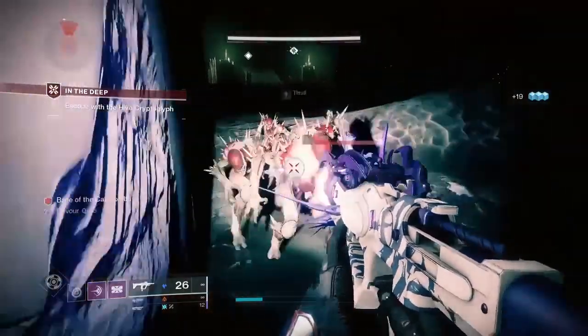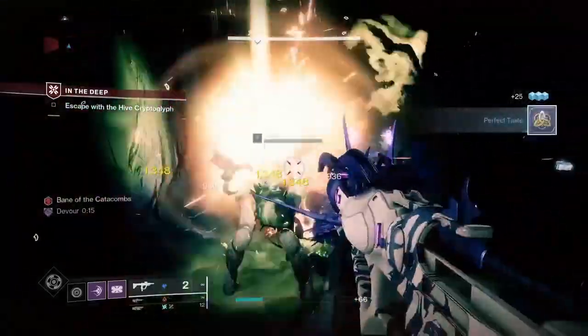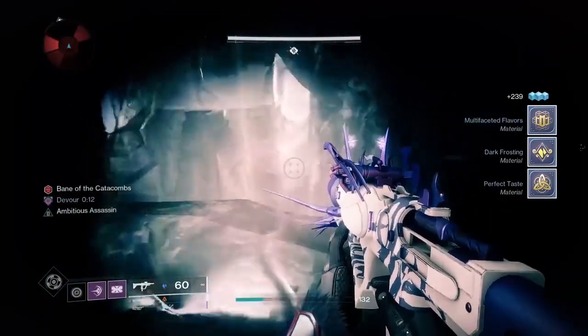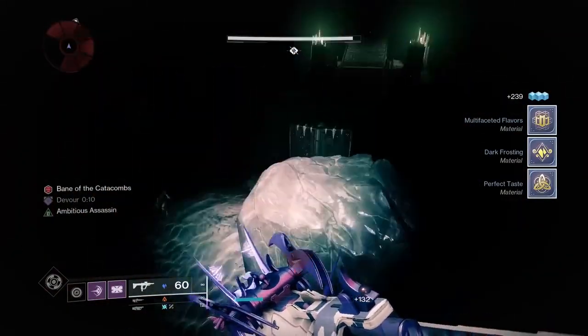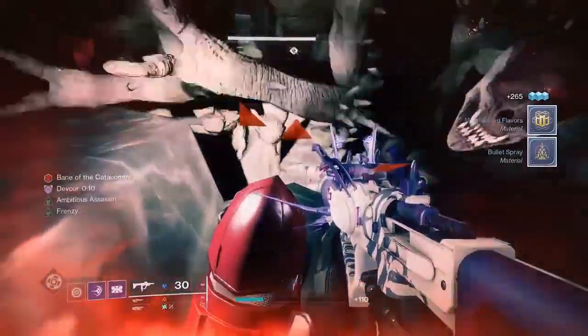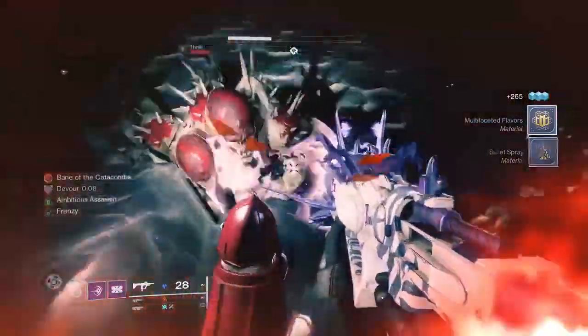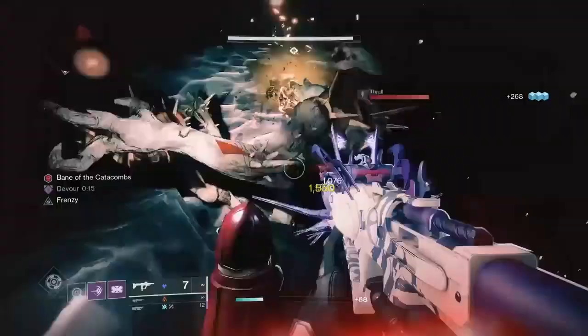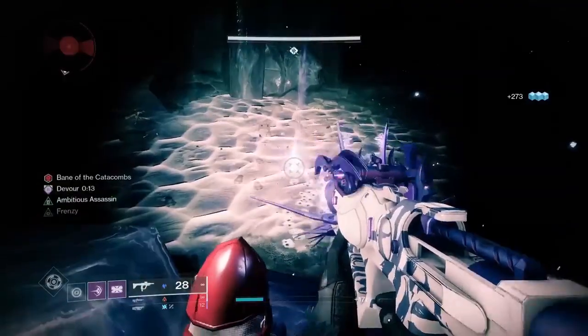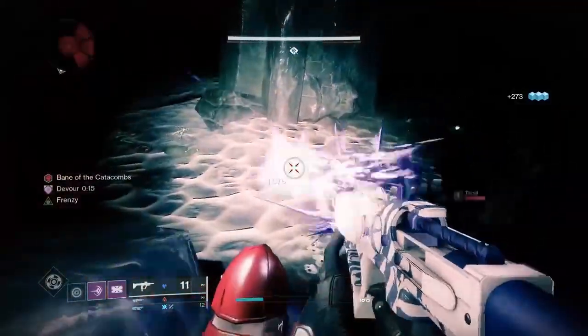Once the orb drops, switch back to your stasis primary, pick it up, and get Devour going — now every kill will continue Devour no matter what. Head to this rock right here in the middle of the room. Line up with the little butt cheek of it, crouch, look straight down at the enemies, and turn on your macro — mine's F12 — and now it's going to AFK and kill all the thrall as long as you want.